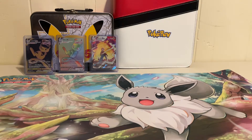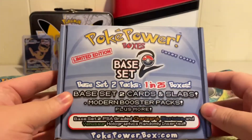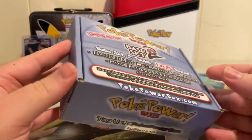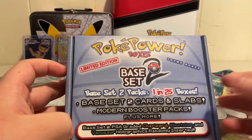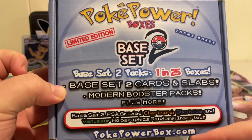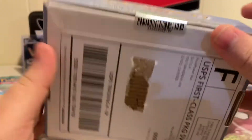Hello and welcome back to the channel. So today I have another mystery box opening. Today it comes from PokePowerBoxes. It's the limited edition Base Set 2. This box has a possibility of having a Base Set 2 pack, 1 in 25. Also, there's a PSA possibility you can get a PSA graded Charizard, Blastoise, or Venusaur. This is box number 54 of 250. So let's get into it.